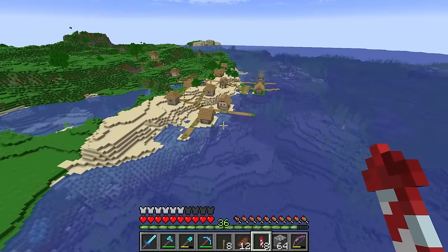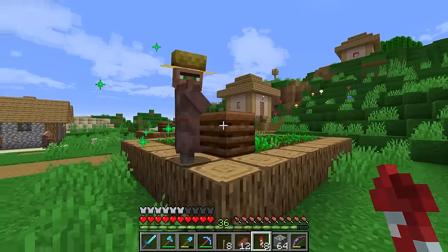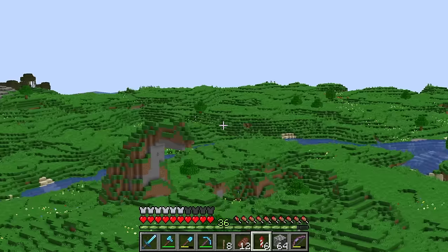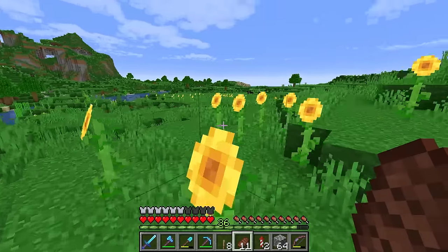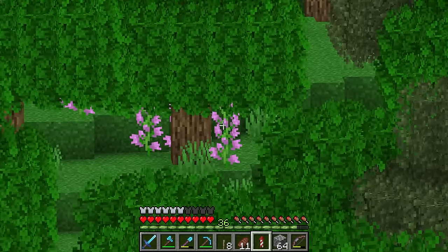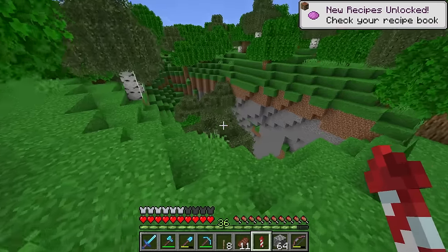I know sunflowers spawn in the plains biome, but we may still be able to find the purple flower I'm looking for — the name of which I have completely forgotten. There's a plains and also a village. I'm looking for sunflowers or the other purple flower. Doesn't look like these guys have the flowers I want. Come on, sunflowers, where are you? Yes, sunflowers — one down, one to go. I swear these purple flowers just spawn in, like, forest. Yes, that's what I'm looking for. Lilac — yes, I definitely knew that.